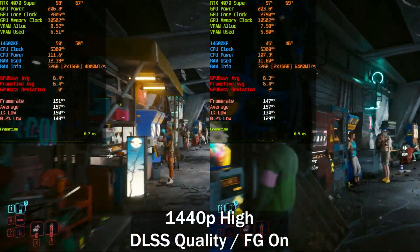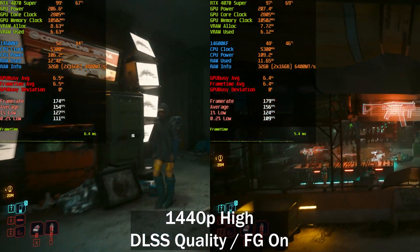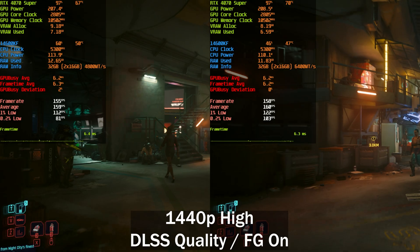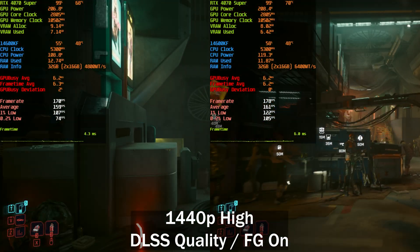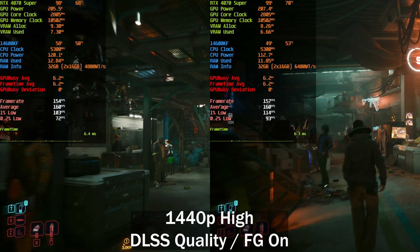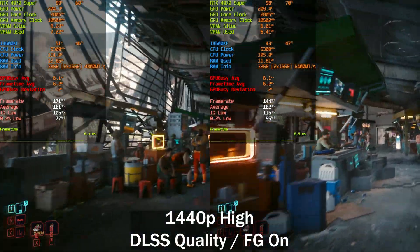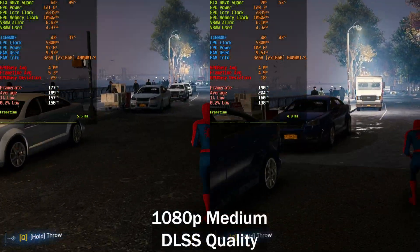I also wanted to test with frame generation enabled — I know it's a divisive topic, but I do play with it on. There's really not a big difference between the two except in the lows: we see higher 0.2% lows on the right, but the average frame rate is pretty much the same. That's because frame generation works better when you are CPU-bound, and on the left we are slightly more CPU-bound, so it makes up that difference.